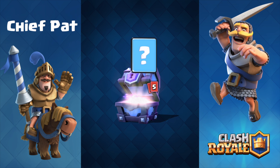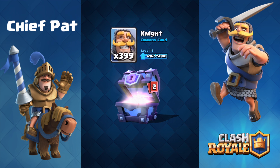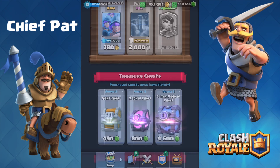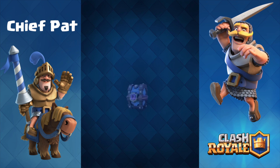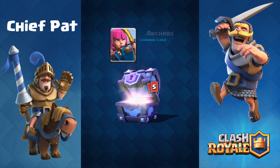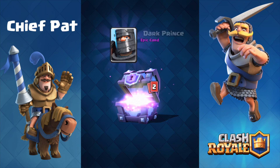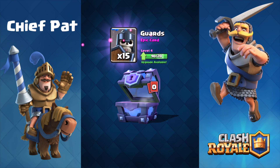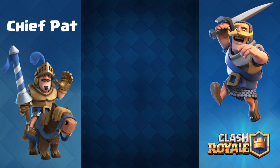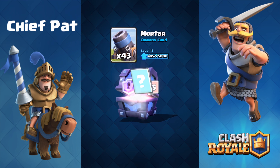We've got gold, an Inferno Tower, fire spirits, a furnace — we need some epics to guarantee we're getting a legendary, and 22 guards. The next chest has to have a legendary inside of it. We've got gold, fire spirits, archers, furnace — we need 22 epics to guarantee something inside of this — and we get some more guards. How many chests is that in a row? That's like 10 chests without one. This has to be the one that has a legendary.